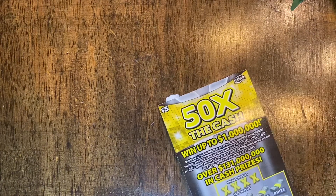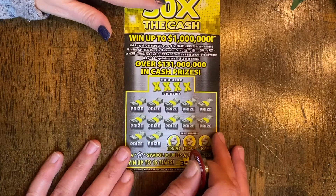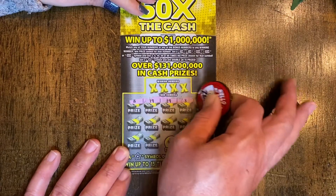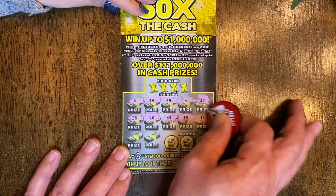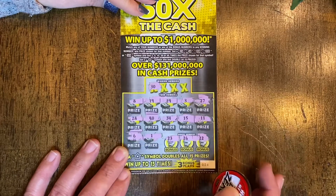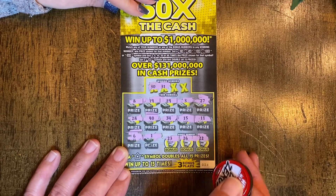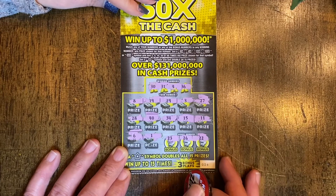Now I'm going to play the 50x. What we're looking for is match and win — you can get a 2x, 5x, 10, 20, or 50 times multiplier, or the star symbol to win all. Starting here: 8, 19, 29, 3, 27, 28, 40, 34, 15, 11, 6, 1, 23, 26, and 22. No symbols — 30, 40, no, 31, no, 34 and a 4, no, and a 36 — no. That appears to be a dud. Like I'm the winner of that one, right?